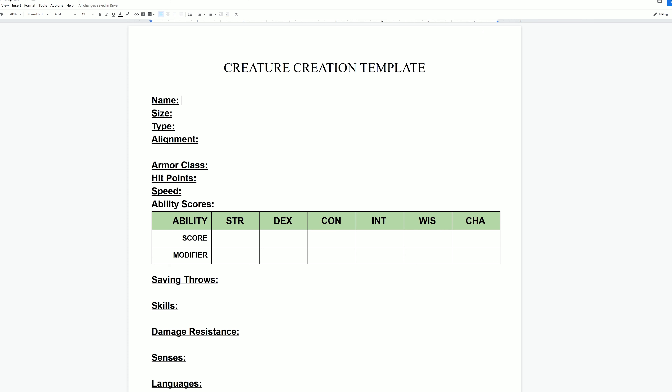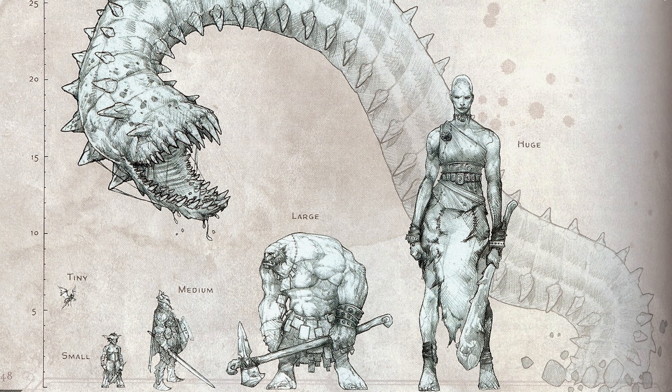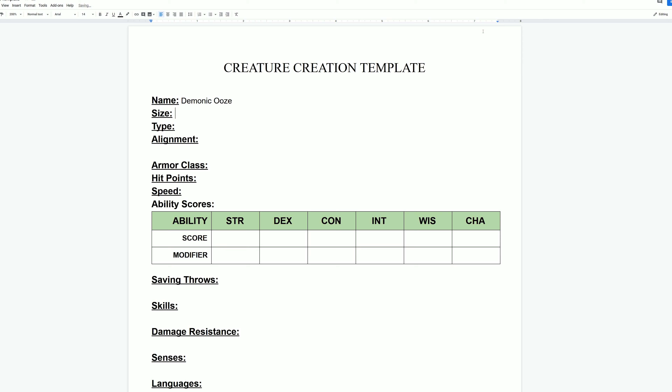Starting off, you want to name it, give it a size and a type. I'm just going to name it demonic ooze for the time being. The size is going to be huge — if you remember sizes, you have tiny, small, medium, large, huge, and gargantuan, with medium being the humanoid size for humans, elves, and dwarves in Dungeons & Dragons. The type for me is going to be ooze, since there is no demon ooze subtype, so I'm going with the ooze category.